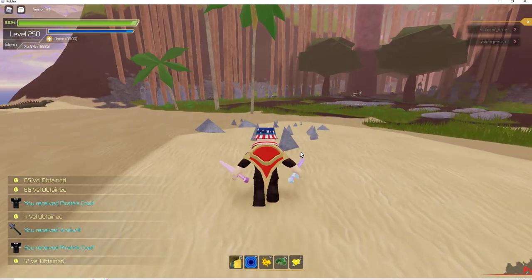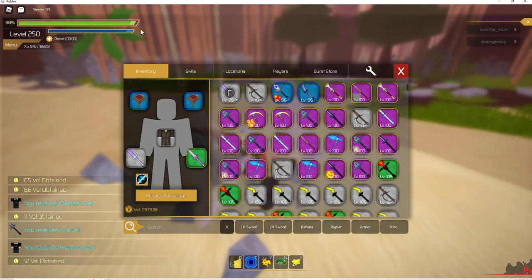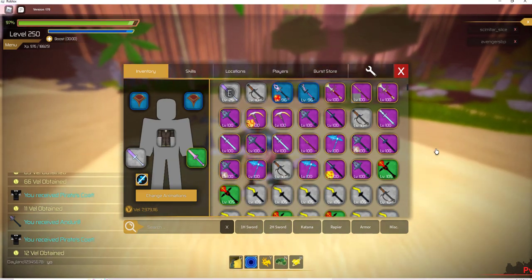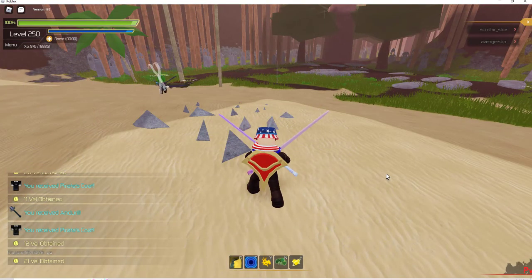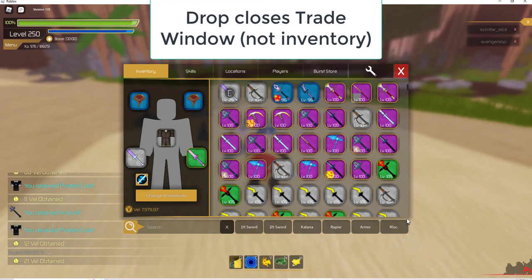If you are at that level, I just upgraded that armor too. Note this — I have my inventory open but something's attacking me. If I take my mouse cursor outside of the inventory, you can fight while your inventory is open. Same thing as if you were trading. If you're trading with someone and something starts attacking you, you can just take your mouse cursor outside of the inventory box or the trade box and defend yourself. If you get a drop from whatever you're fighting, it'll automatically close that — or it used to do that, I think it still does.